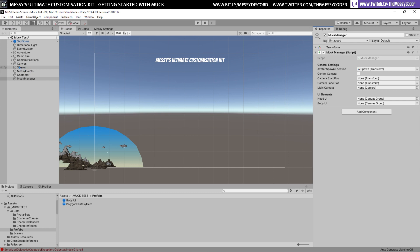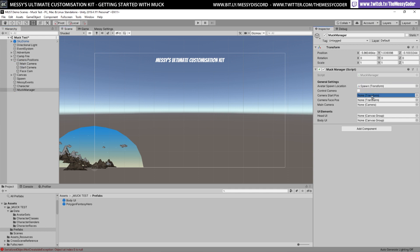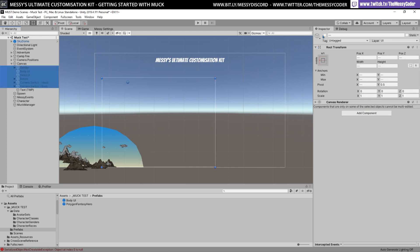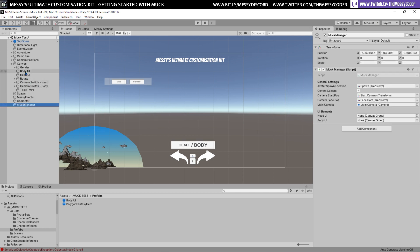I've also got some little camera toys — empty objects with different transform positions for my start and face camera positions, so we can lerp the camera between those places. I can drag in my main camera, the start camera into the start position, and the face into the face. Into my canvas I've got some little presents as well — a rotatey thing that just starts spinning our spawn point, and head/body UI panels to switch between the two different UIs because there are so many mount points.